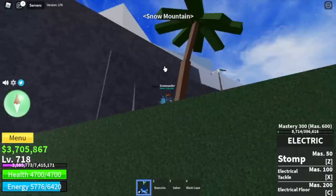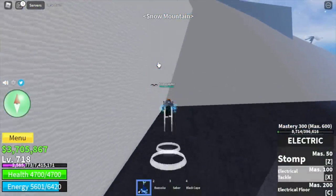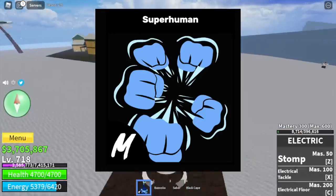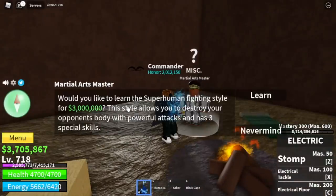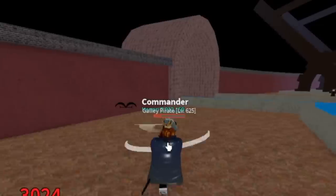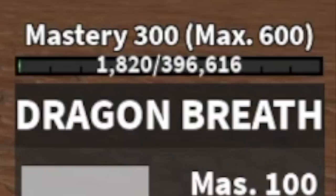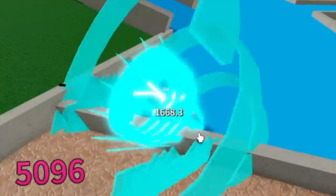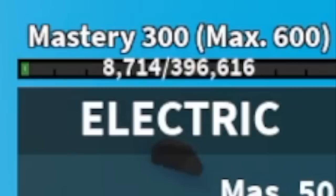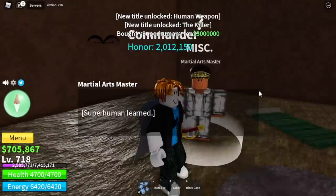Hello, GamerNom is back and in this video we are going to help this noob reach 3rd sea using the Superhuman fight style. So where can you find it? You can find it in the 2nd sea, Snow Mountain in this area. For the requirements, you need 3 million bellies, and 300 mastery on water kung fu, 300 mastery on dragon breath, 300 mastery on dark step, and last but not the least, 300 mastery on electric fight style. So after grinding that mastery and 3 million belly, you may then buy the Superhuman.